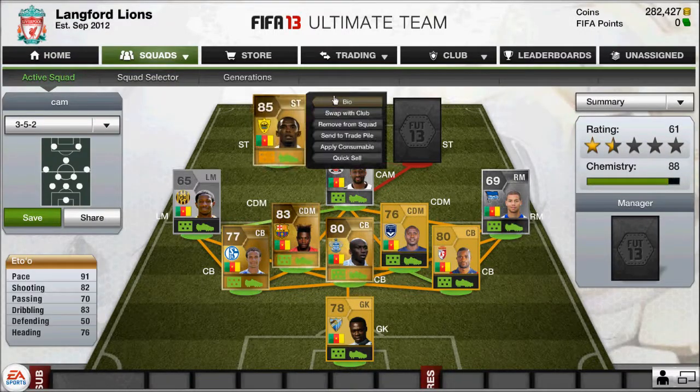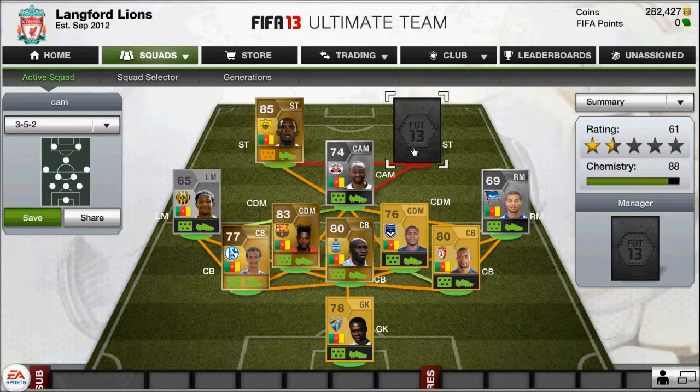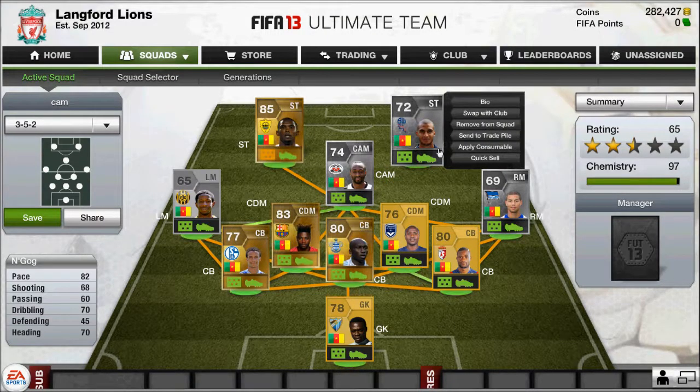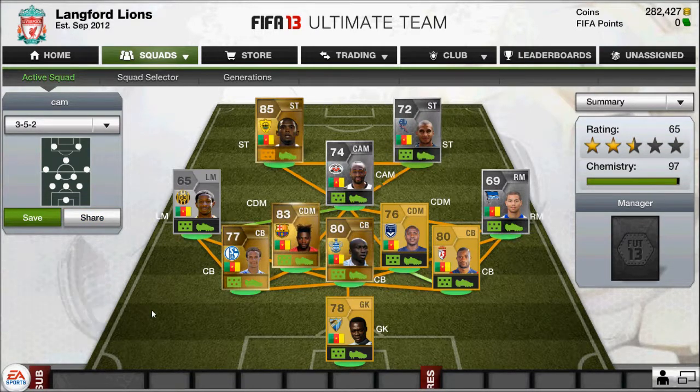On to the first striker, Ato. A lot of people have taken note of him — he's got 91 pace to get past defenders, shooting of 82 which is brilliant, good dribbling, and heading also very good for a striker. One of the best Cameroon players out there. For the second striker, there are two options: Engog with 82 pace, a silver card, quite strong but not really the best. I would personally pick the gold option.